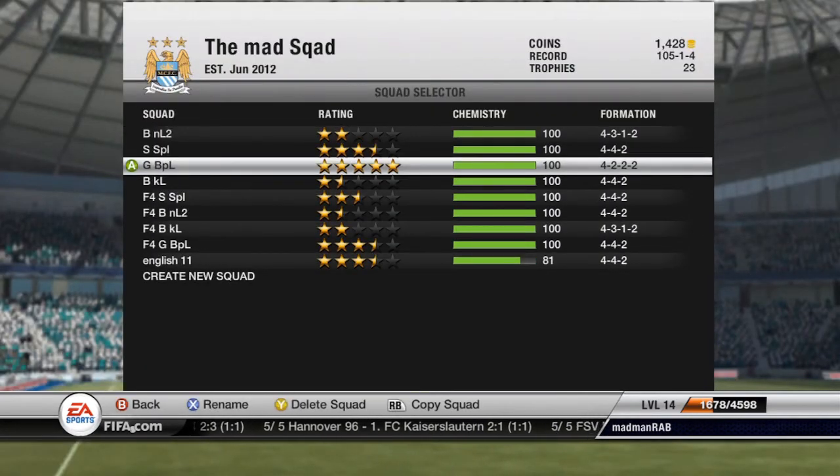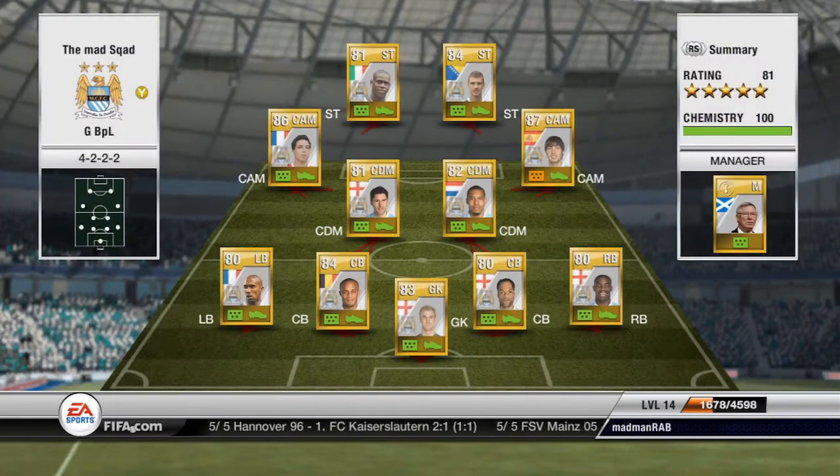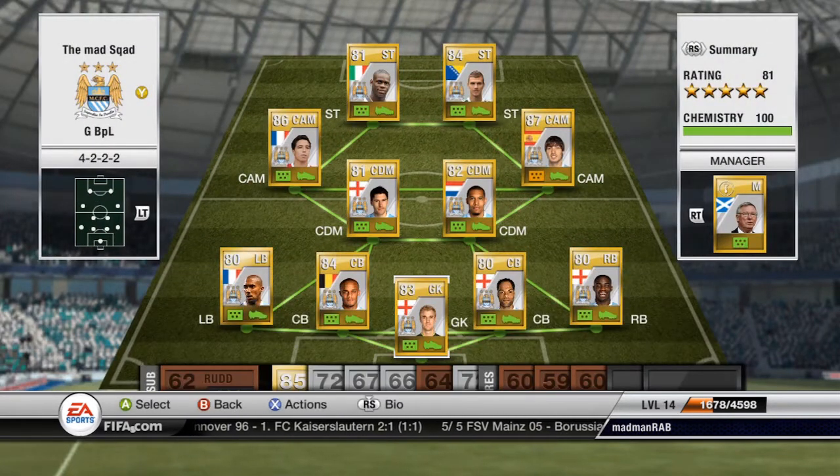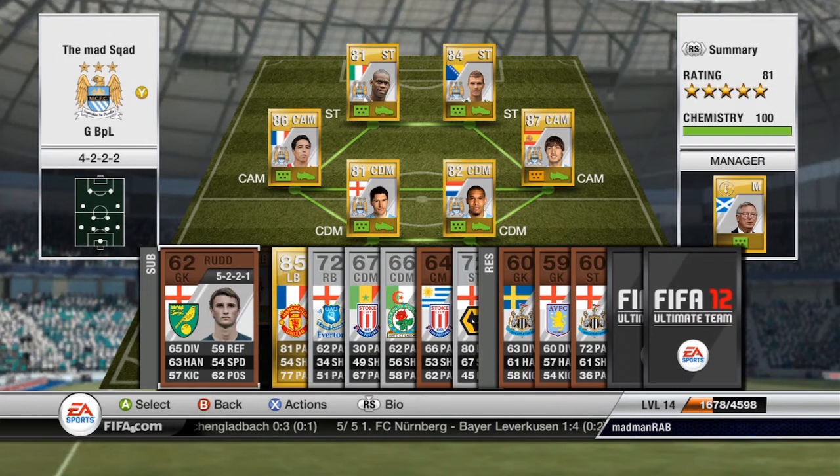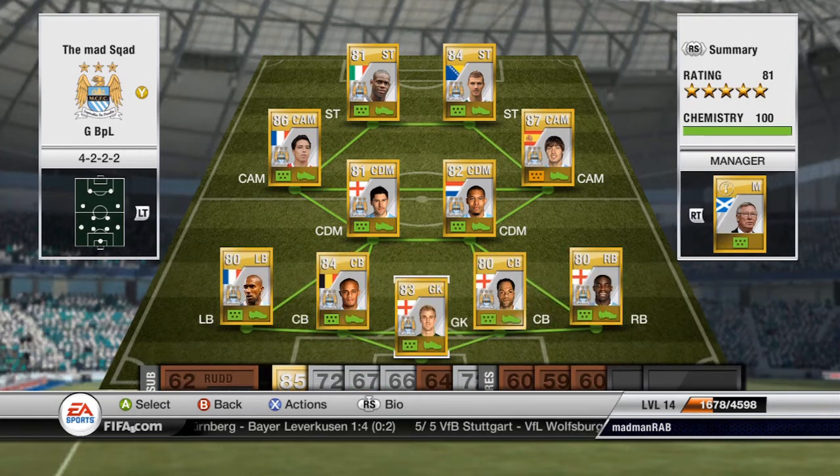If we go to my gold team - I was going to do a Premier League team but I had quite a few Man City players so I thought I would just copy the exact Man City team. I do need to maybe upgrade my strikers, Aguero and Tevez, and I need to get Toure instead of Barry - there are a few tweaks. I was using this team for that Premier League tournament that came out.